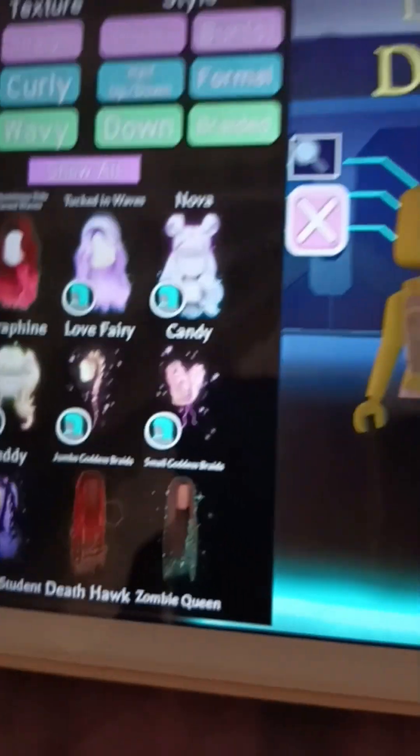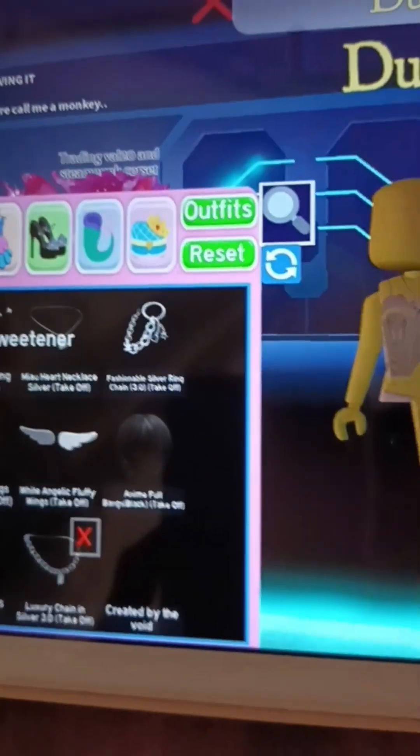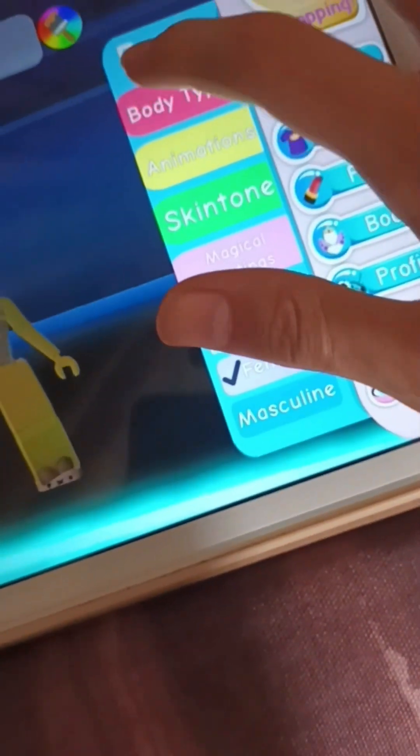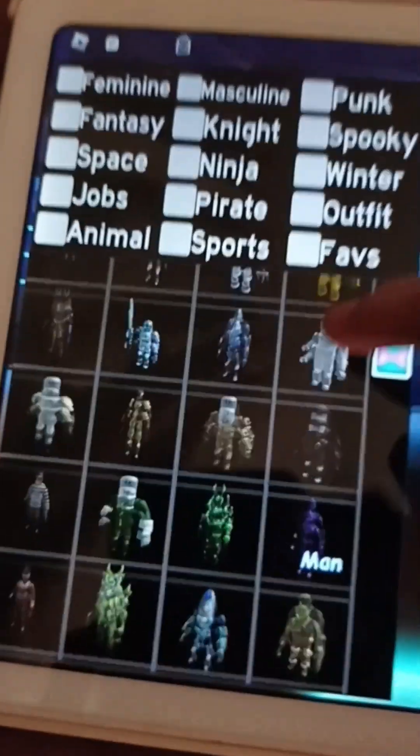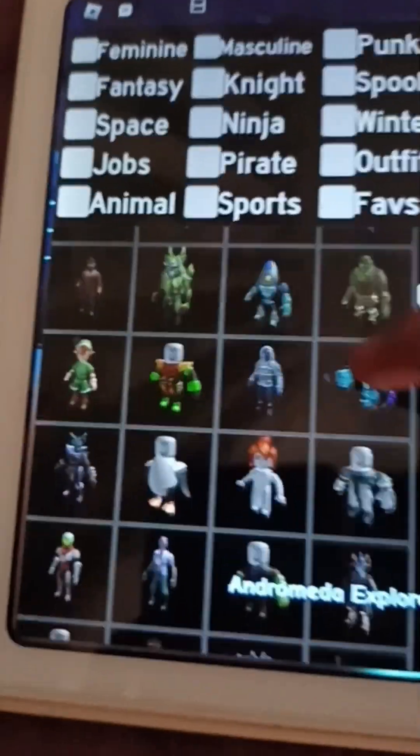First, take off everything of course. Then go to body and type 'ma'. Scroll down until you see that lava monster.